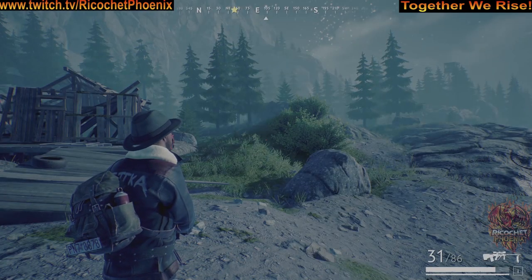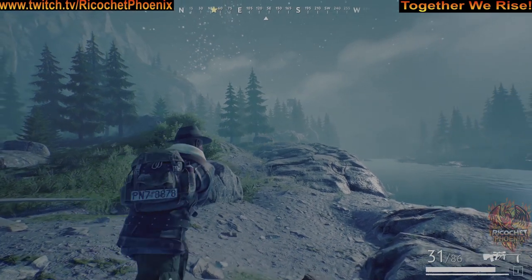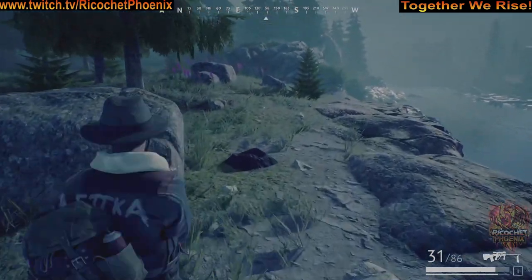To find this stash, just head to the cabin ruin, then head south from the cabin ruin toward that rock. You will find your stash located just to the right of the rock right there.